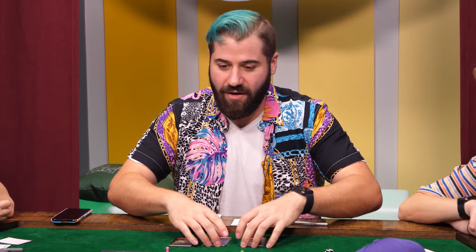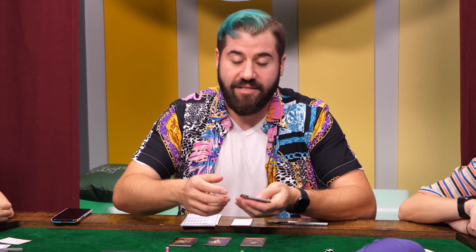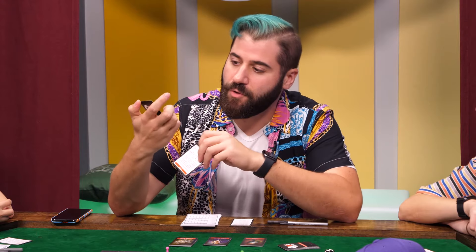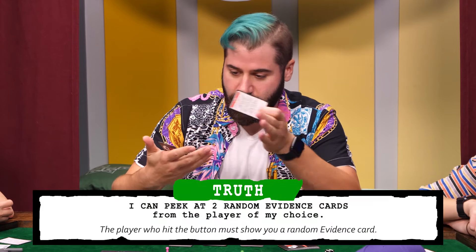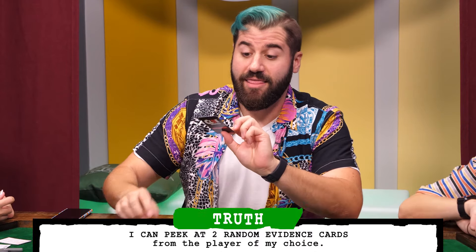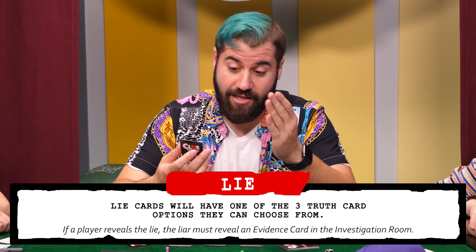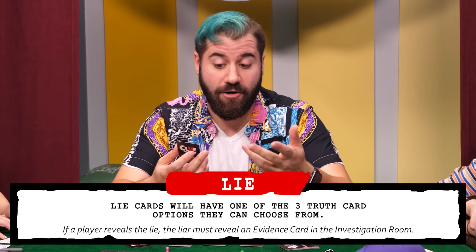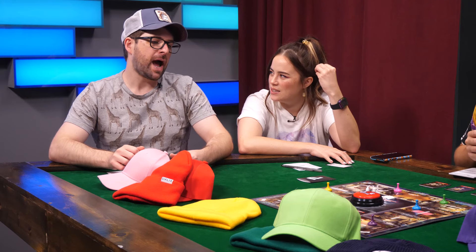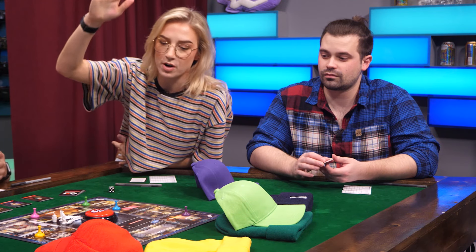Everyone is going to have certain evidence cards in their hand. At the end of your round, you have these investigation cards. There are two different types: a truth card and a lie card. Every truth card has an action on it. This one says I can peek at two random evidence cards from the player of my choice. The lie card says I can do one of these three things: move to any room and make a new suggestion, all players pass their card over, or I can peek at two random evidence cards. What happens when someone calls you out?